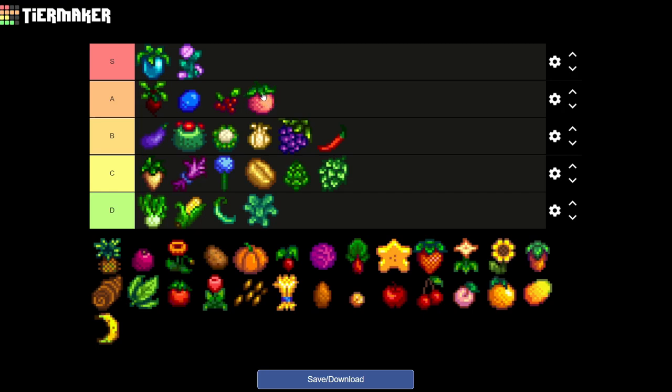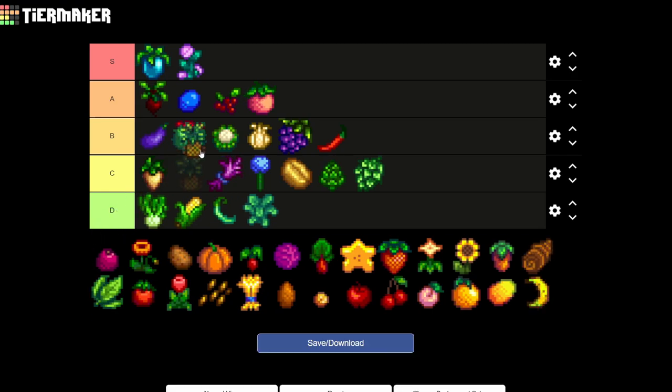The next one is the pineapple, which was a new addition in the 1.5 update. It's gonna be going next to the melon since it's a re-harvestable crop and it's a really nice source of income — you can either make preserve jars out of it and sell them for a higher price.